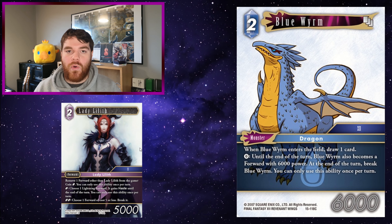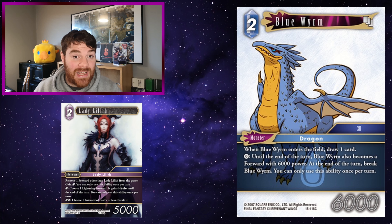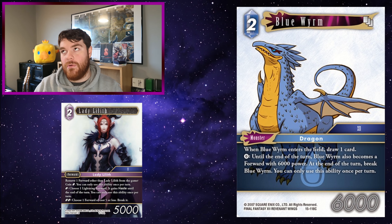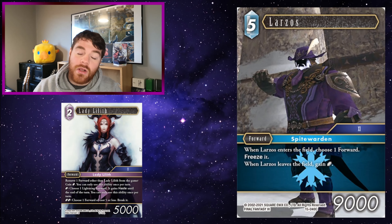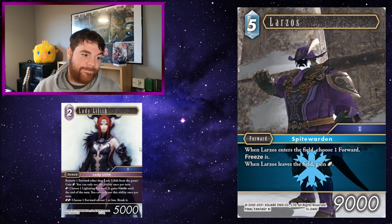Ninja: for one water and dull, put Ninja into the break zone, choose one forward opponent controls, activate it — you gain control of it until the end of the turn. Even though it's technically only forwards you control, that forward now is your forward. So even though you're technically killing your own Ninja to gain a forward your opponent controls, if it's a very problematic forward you can remove it from the game and gain a crystal. Blue Worm: making Blue Worm a forward at any point and before the end of the turn just removing it from the game to gain a crystal is decent. Lady Lilith's ability can be used at any point — once per turn. You can have Blue Worm, which gets you a card when it enters the field. Your opponent can attack, you make Blue Worm a forward, block with it, then use Lady Lilith to remove it from the game to gain a crystal anyway — because Blue Worm's going to die anyway.